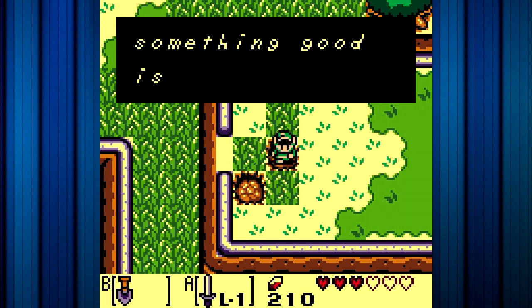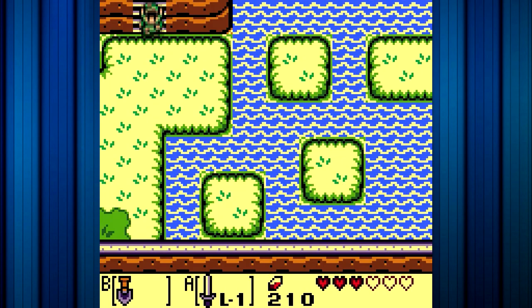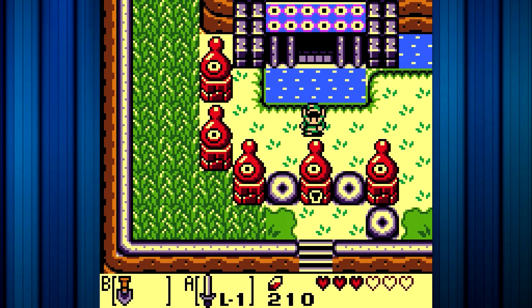Anyway, this has been the next episode of The Legend of Zelda DX Link's Awakening. If you're enjoying the series so far, feel free to leave a like, comment, and subscribe. And in the next episode, we're going to be entering the Key Cabin. Thanks so much for watching, guys, and I'll see you next time. Goodbye, guys.